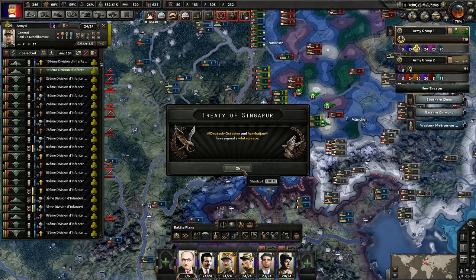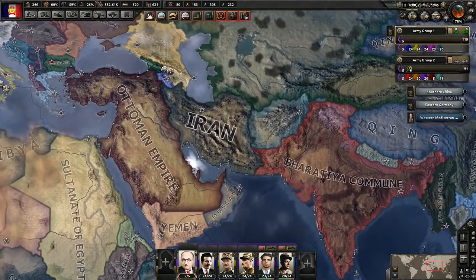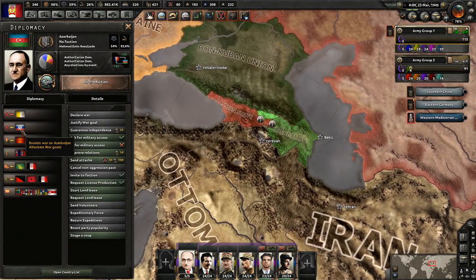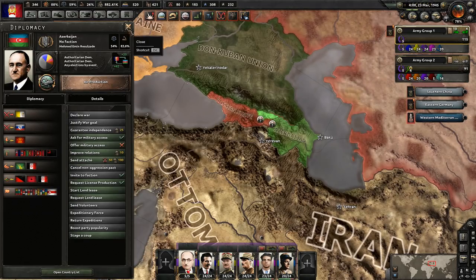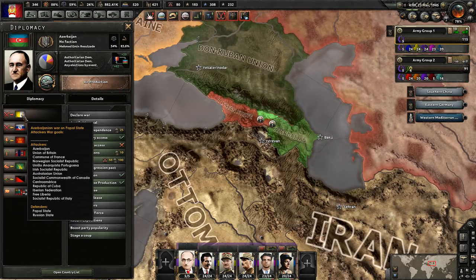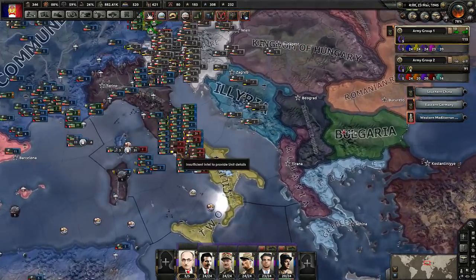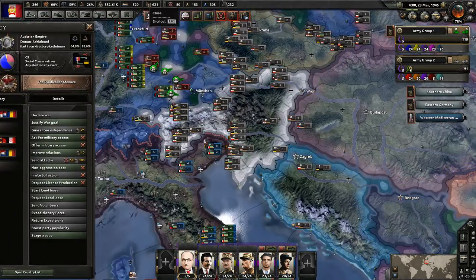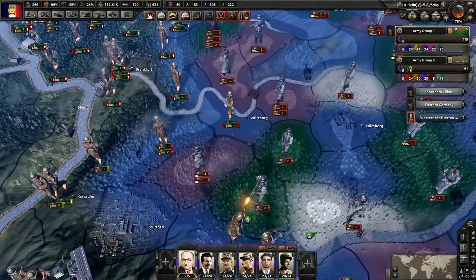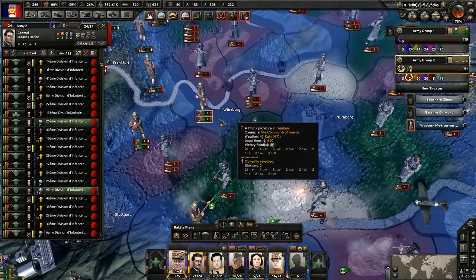These are all events with Azerbaijan — everybody's signing white peace with Azerbaijan, so they're no longer in that war, which is good for them. Oh, they are still at war though — at war with the Russians now and with the Papal State as well. A lot of weird stuff happening. Still got a lot of time until Austria joins. That was amazingly quick — we defeated Germany in amazing time. These cut-off guys should be easy to defeat here.